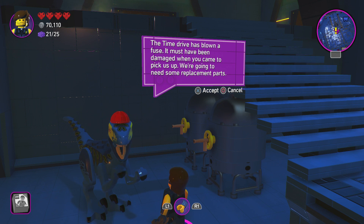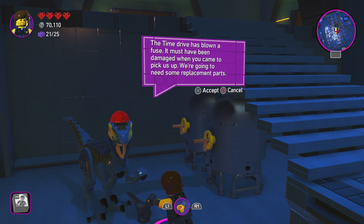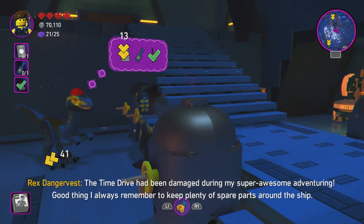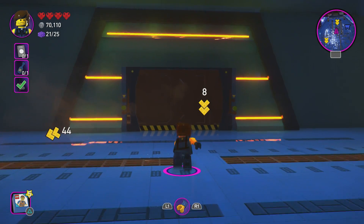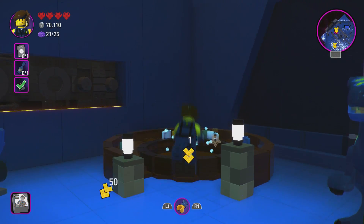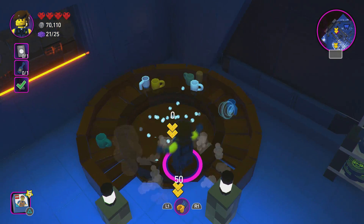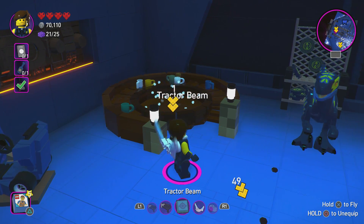We're going to need to find the parts. Do you have your contacts in? The time drive had been damaged during my super awesome adventuring. Good thing I always remember to keep plenty of spare parts around the ship. Sure you have contacts in? I found one of the parts — I still needed more. I don't think you do. All right, so where's the next part then? I need to build something there.